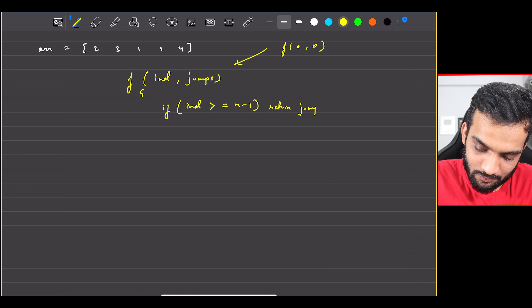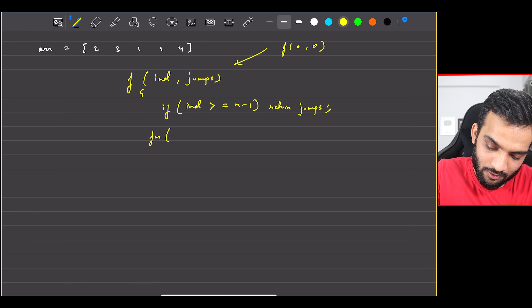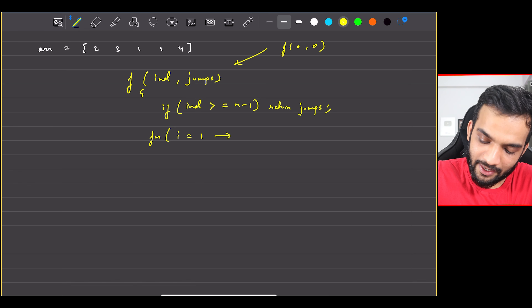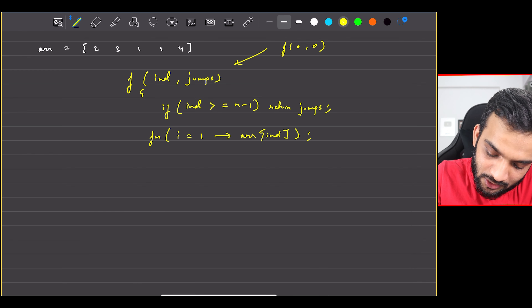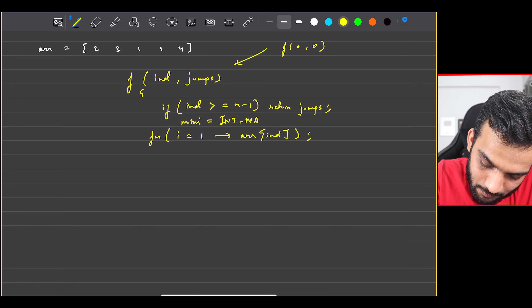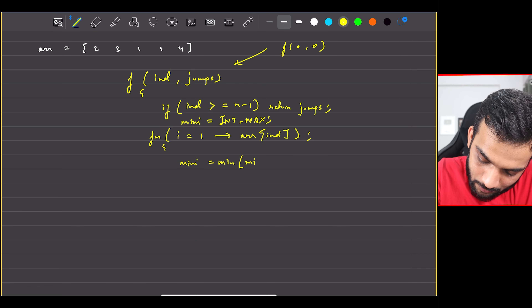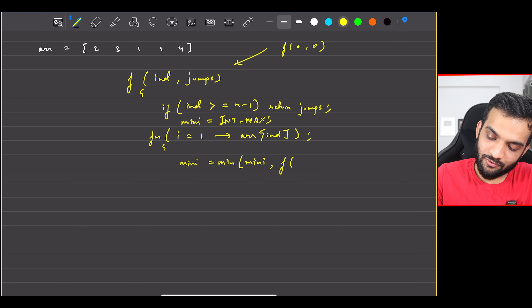The problem states that you will be standing at the first element. You're given an array, and every element tells you the maximum jump that you can take. For example, if it is given as two, you can jump to either of those elements — that's the maximum. The question is: tell me the minimum number of jumps to reach from the start till the end. It is guaranteed that you will reach the end.